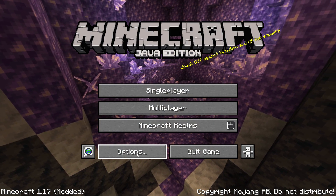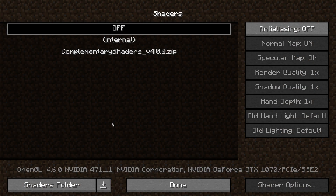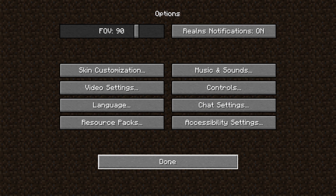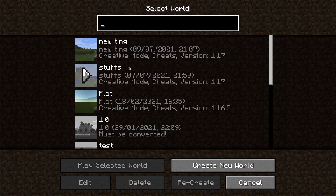First you'll want to load up complementary shaders, which should be located in the shader options. You will then want to load up a world or server to check your FPS. You can do this by pressing F3 and looking at the top left.